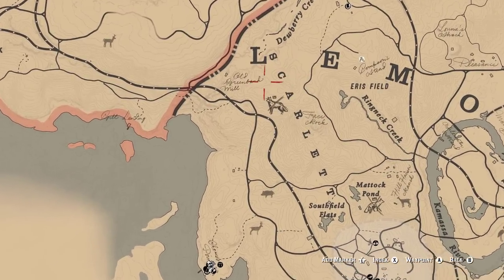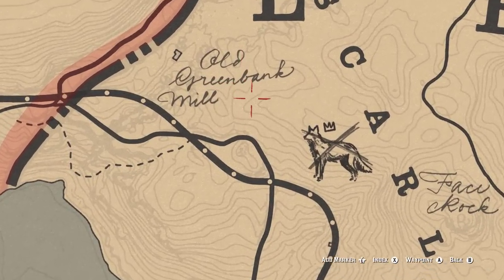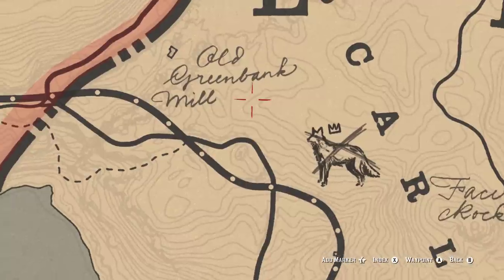So we're going to work our way up to him. As you can see, it's very close to this little mill, so you're going to want to start with that location. That'll get you into the Legendary Animal's territory.